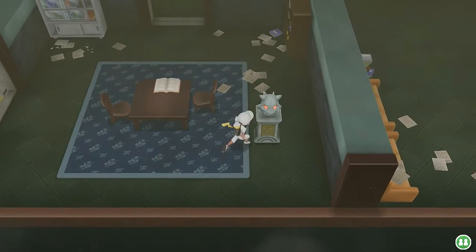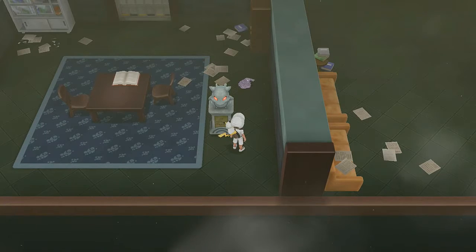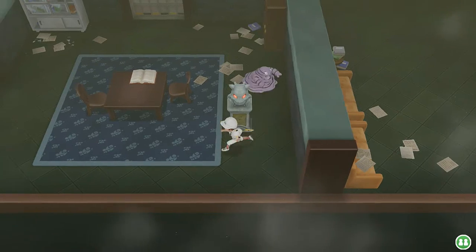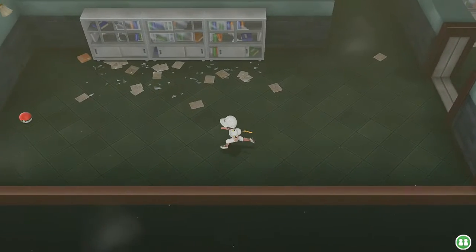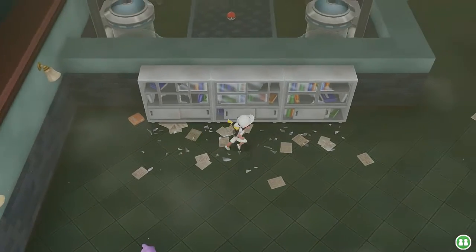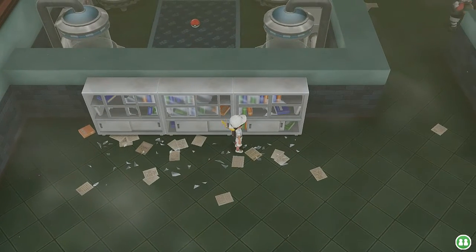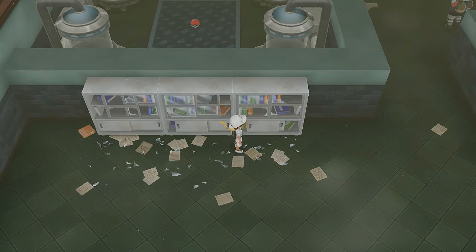Let's touch this item right here — it moved to different locations. We just saw a Grimer in its shrinking process. Here's another item, and there's another Ditto right there. We found ourselves a Max Potion, and there's an item close by — a Health Candy.